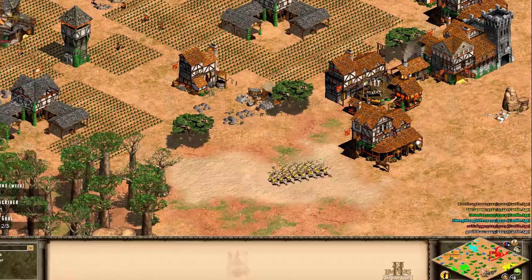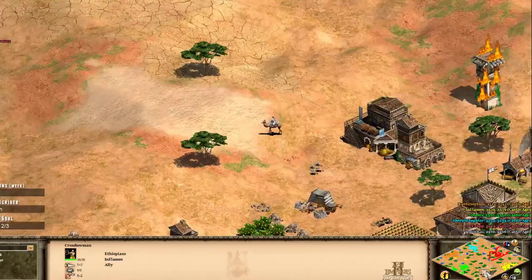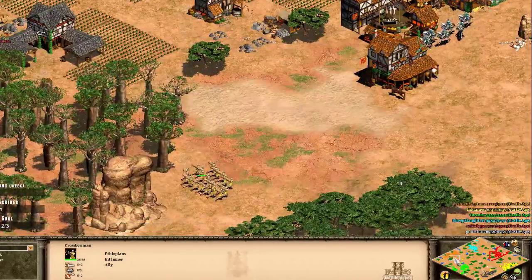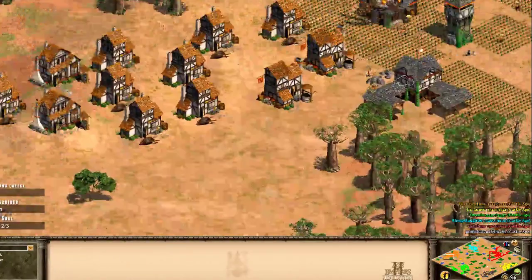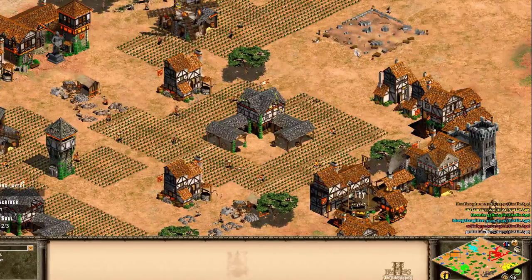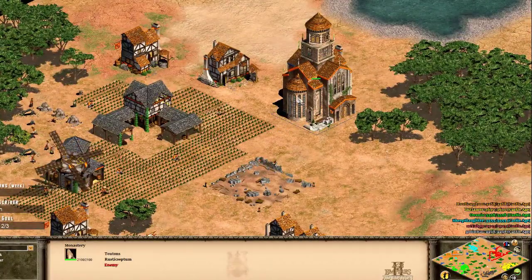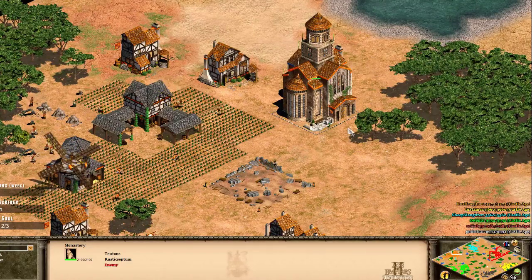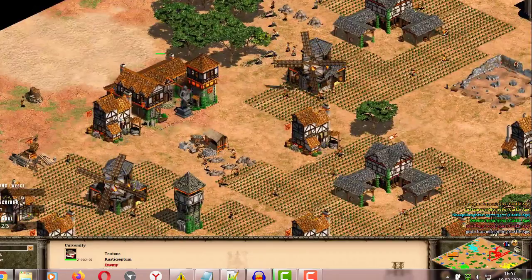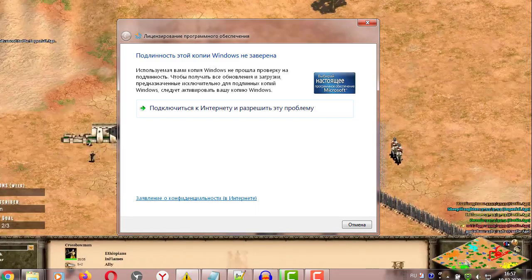Rustic septum — a counter-attack coming in from in flames, villages going down in flames, as these Ethiopian crossbows are villager-killing machines because they fire that much faster and they're just putting out so much damage, killing villagers just that much faster as well. It's great. Up in the north of the map, rustic septum has nothing — needs to go home to defend. During a procedure there's another workshop, and wow, another tall monastery. These guys — I don't get it, but I like it. I don't understand it but I'm going along with it.